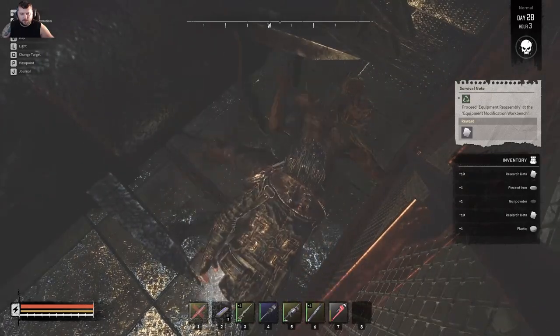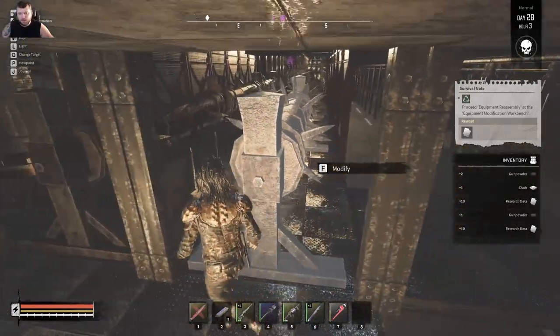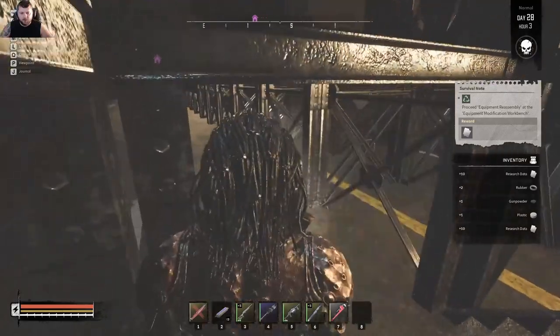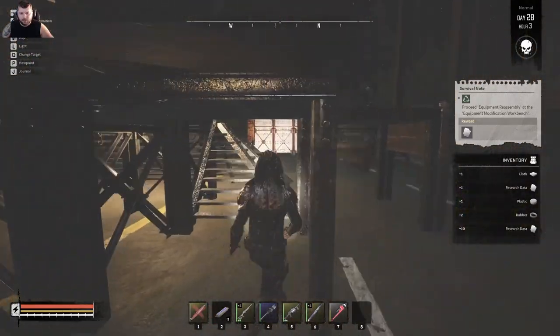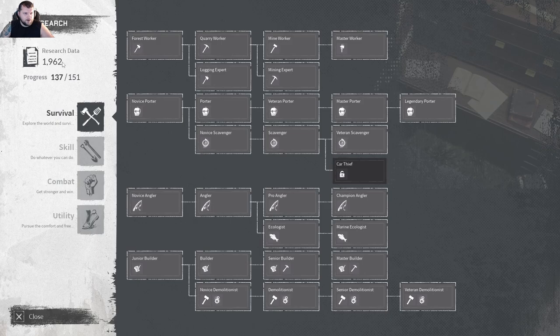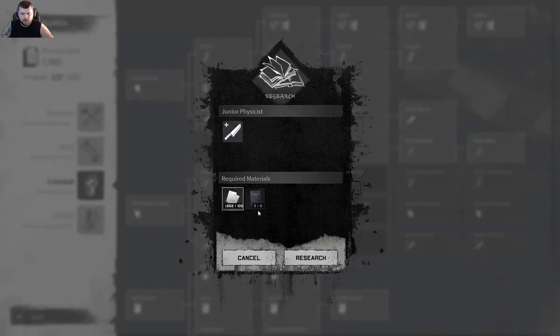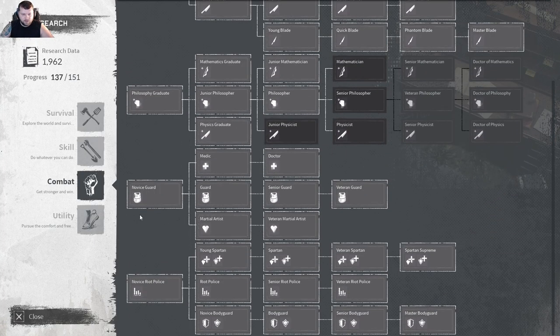I've played Seven Days to Die since it originally came out so I'm kind of burned out on it - even with small changes it's still pretty much the same game. We found all the books we can make use of except for the graduation zombies and bookshelves. I'm still looting buildings because we still need a ton of materials. All the bags stay pretty close together so picking them up doesn't take long - you definitely want to pick them up for the cloth, research data, plastic, and gunpowder. On research right now we have about 2000 research data and we're at 137 out of 151 books.